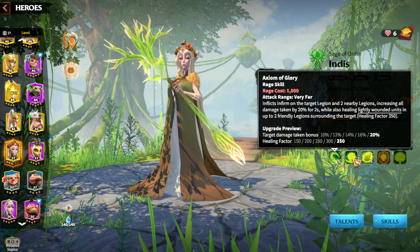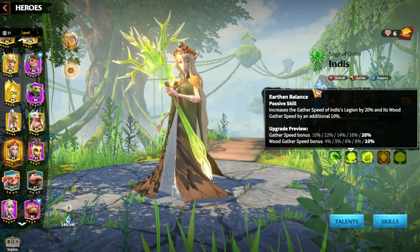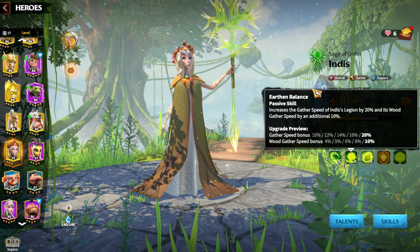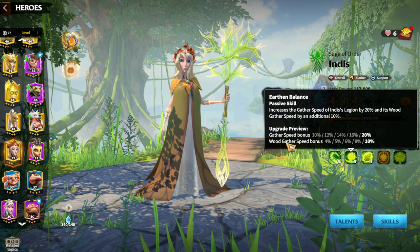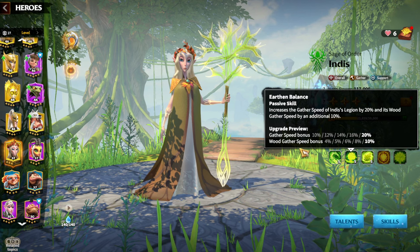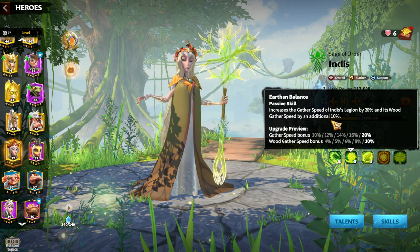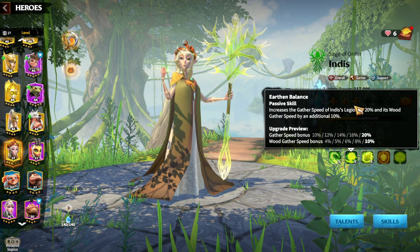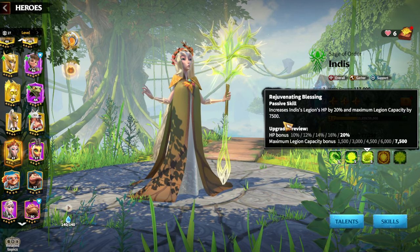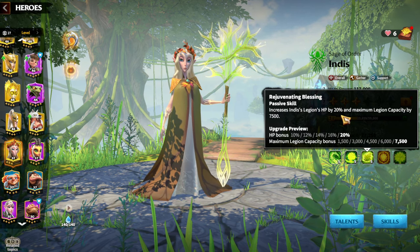The second skill is one of the most useless skills for fighting — it's a gathering speed skill with a 20% gathering bonus and 10% wood gathering bonus, which is normal since everyone uses Indies for gathering first. The third skill increases Indies' legion HP by 20% and maximum legion capacity by 7500.